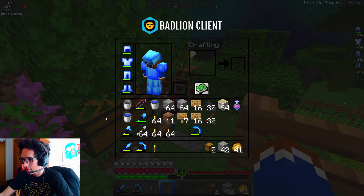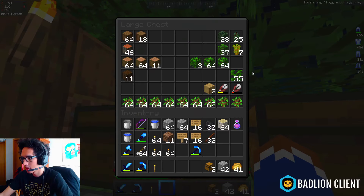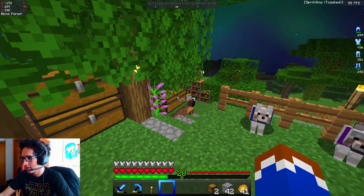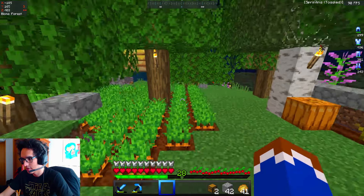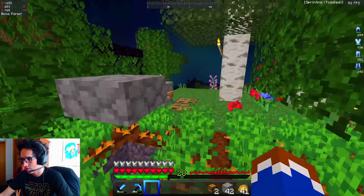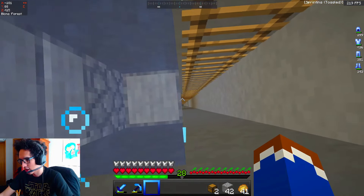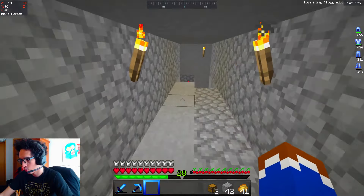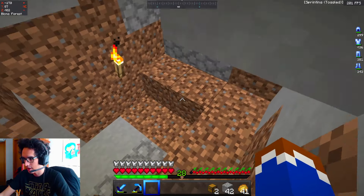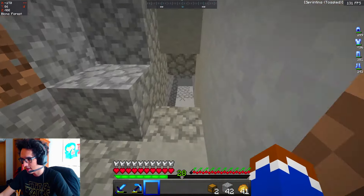I've collected quite a few things here, trying to make sure I don't have anything missing that I need. This is everything. I've actually started making kind of the little area and starting to form it out, so you can see when I get down here. We're putting it down in this spot, which is kind of the place where we go to our XP farm.